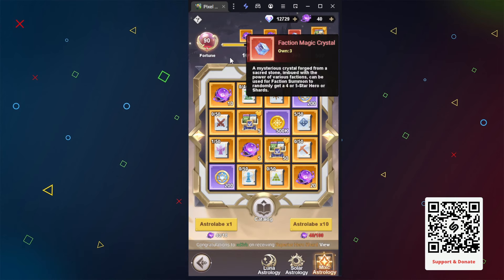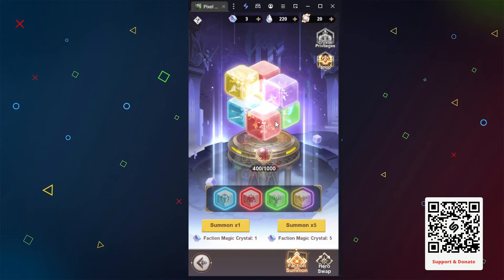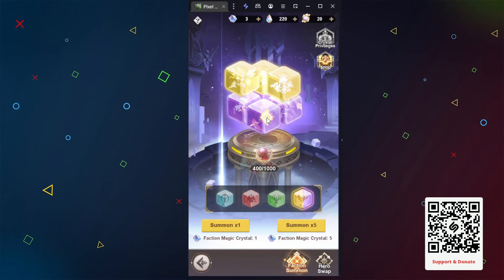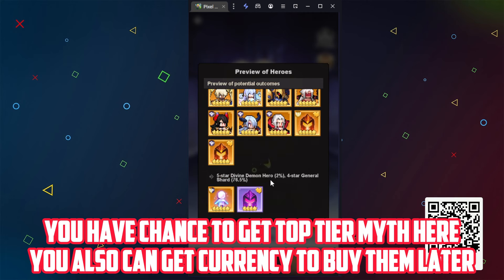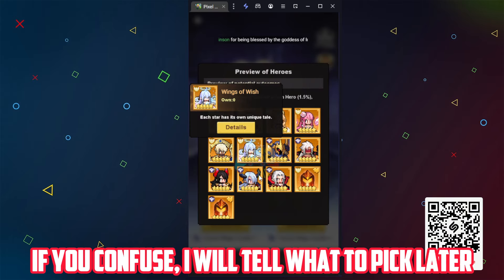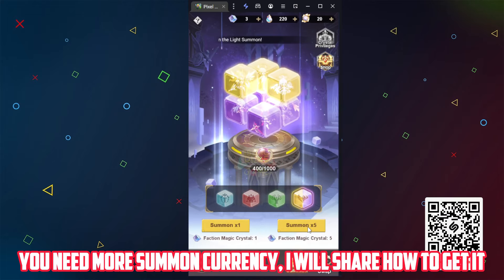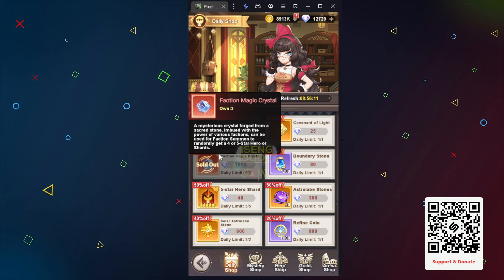Now I will share how to get a top tier myth hero. From astrology, you can get faction magic crystals. You need to collect more astrology currency. After that, go to faction summon. Don't forget to pick light and dark. You have a chance to get a top tier myth hero, and you can also get currency to buy them later.